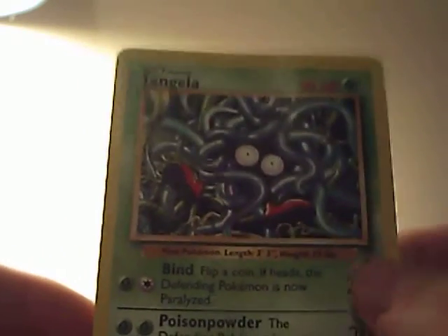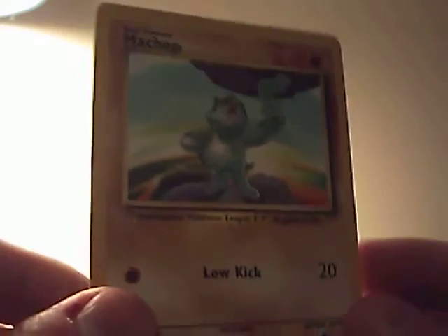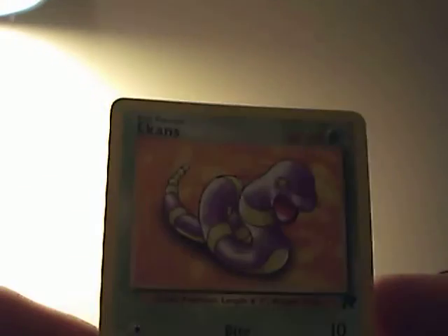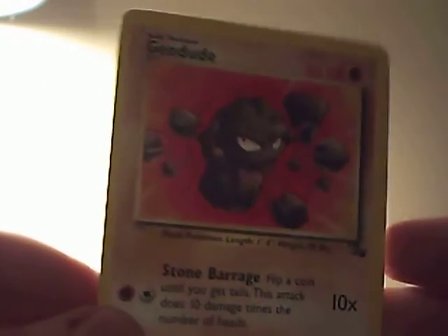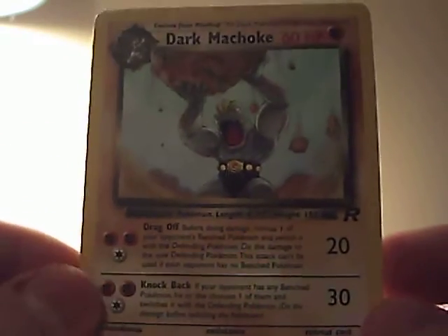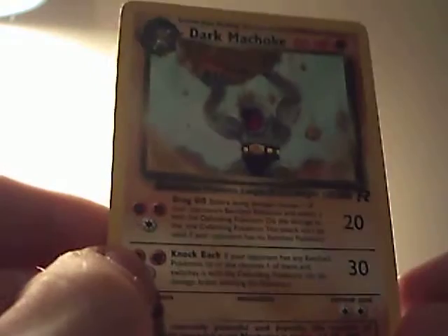Tangela from Base Set 2 — pretty cool. Machop from Base Set. Persian from Jungle. Ekans from Rocket. Koffing from Base Set — I thought Koffing was only in Jungle. Caterpie from Base. Geodude from Fossil. Another Geodude as well. Kabuto from Fossil. Sorry, I'm losing my voice. Dark Machoke from Rocket — I didn't know this card existed in the set, so I'm pretty taken back by it, pretty happy.